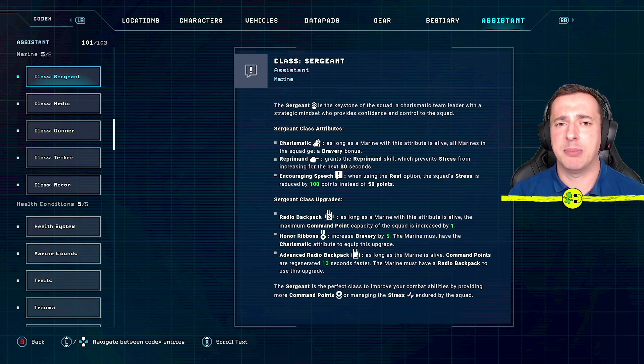The sergeant is the most important class, I think. As you go through the game it gets more gnarly and your squad gets more panicked, and the sergeant helps with their bravery so you can deal with more stressful situations. The first special class attribute is 'charismatic' — as long as this marine is alive, all marines in the squad get a bravery bonus, which is very very important.